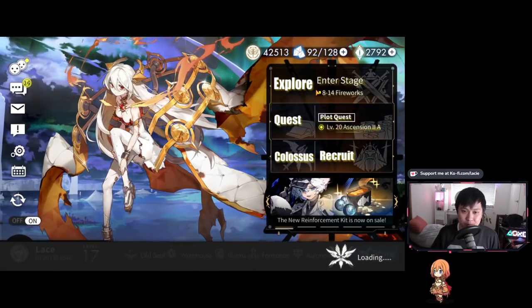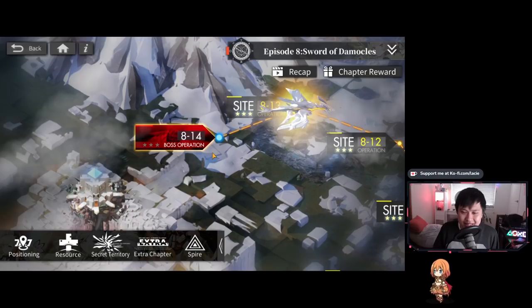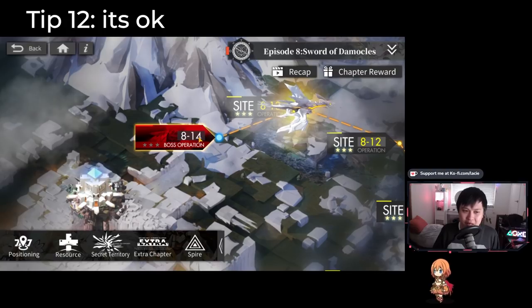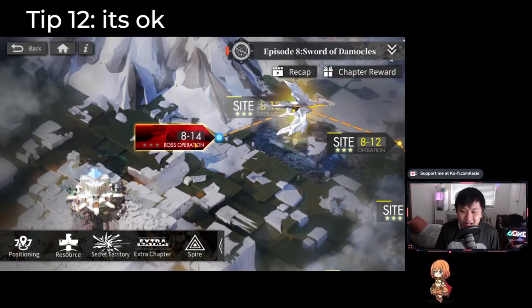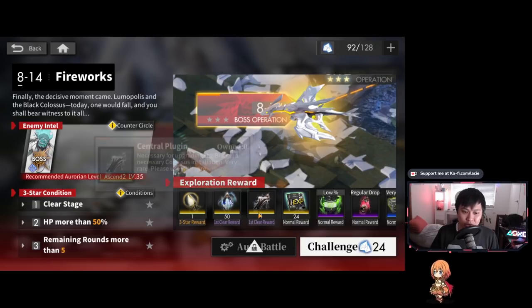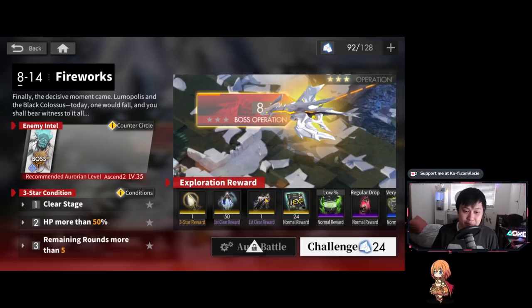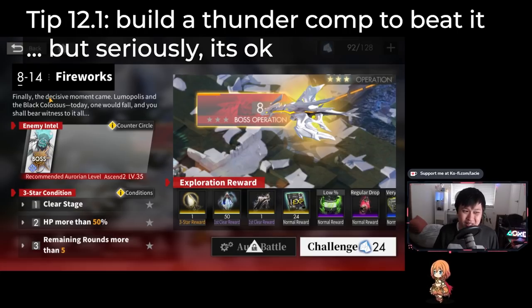Tip twelve is about 8-14. I haven't done it yet because 8-14 is exceptionally hard — it's mainly a DPS check. It's okay to stop at 8-13 and not be able to finish 8-14. I've tried to cheese it and I've gotten timed out every single time. You can technically dodge every attack, but I couldn't out-DPS it. So don't worry too much if you can't beat this boss yet. The boss is holding a central plugin keeping our base from reaching level five, but level four is a nice place to stop and build up. Some players have built thunder comps to slam this blue boss, which is actually a decent idea.